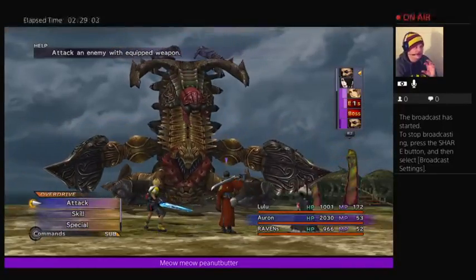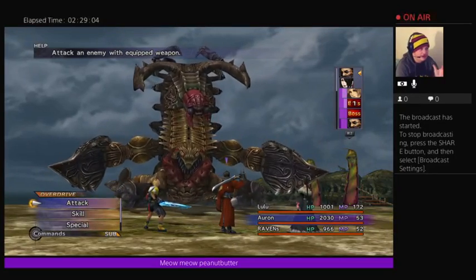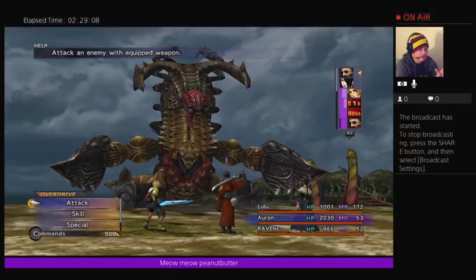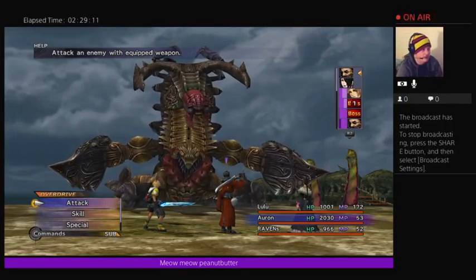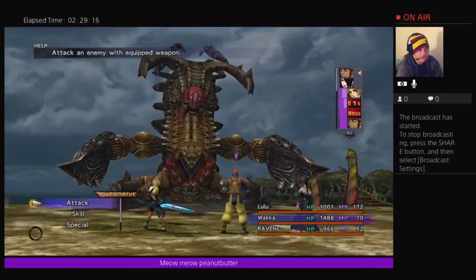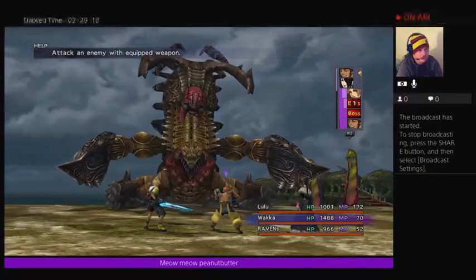So this should be obvious how to take out this Sinspawn. You attack the arms first. Obviously you hit the head with people that can hit the head. Actually, you want to take out the head first.